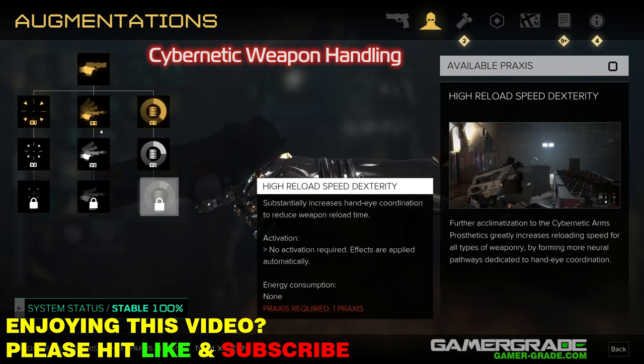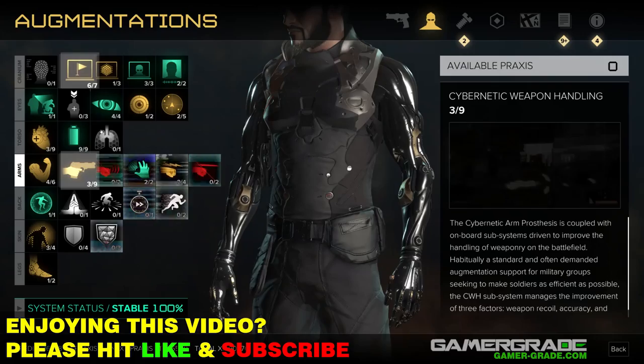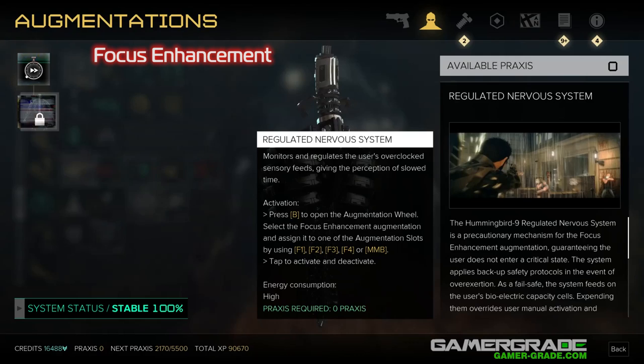Focus Enhancement. Focus will allow Jensen to slow down time for a limited time via the Regulated Nervous System upgrade. It consumes a high amount of energy to maintain, so its longevity is purely reliant on the size of your available pool of energy. Focus is best used in the middle of larger firefights with multiple foes, giving you the chance to land multiple headshots while minimising incoming damage. You can also pot-shot grenades mid-flight if the need arises.